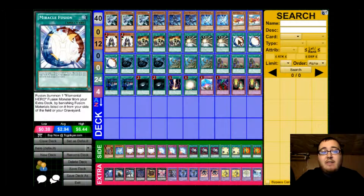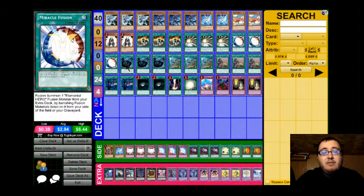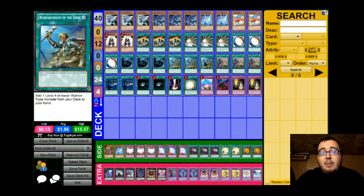Next we have 3 copies of Miracle Fusion. For backrow hate this format, we have 3 copies of Mystical Space Typhoon, 3 copies of Reinforcement of the Army. I have this in here because most of these monsters in this deck are Hero Monsters and it helps me get to my pieces faster.